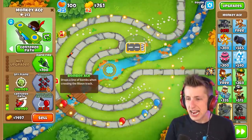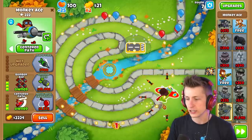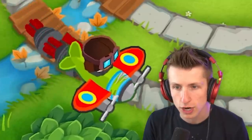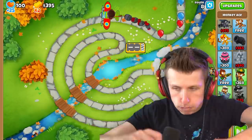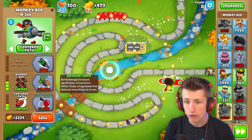I need to get the Bomber Ace - I feel like it's going to be devastating. Look at that - the Bomber Ace just constantly drops bombs along the track. The graphics of the bombs dropping are actually so satisfying, they spin as they drop.